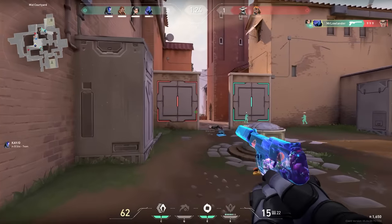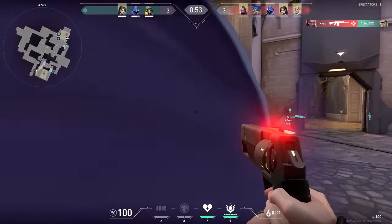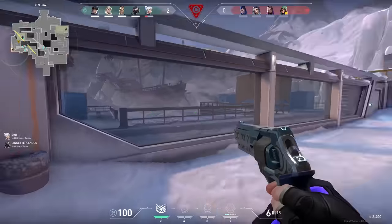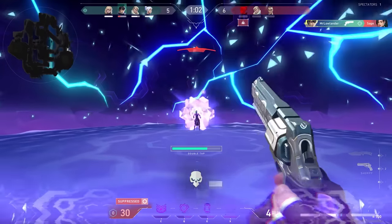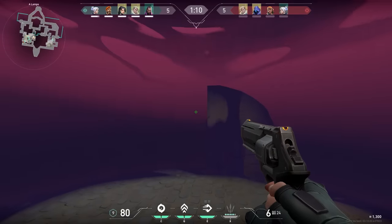But often, and especially in eco rounds if the enemy has rifles, the next gun — the Sheriff — is way better. Because of course, it can one-tap headshot an enemy with full armor if he isn't too far away. But that's where a lot of people struggle: the headshot part. So here's my tip. It sounds so simple, but especially lower-ranked players are not really doing it — and that's taking your time to aim for the head.